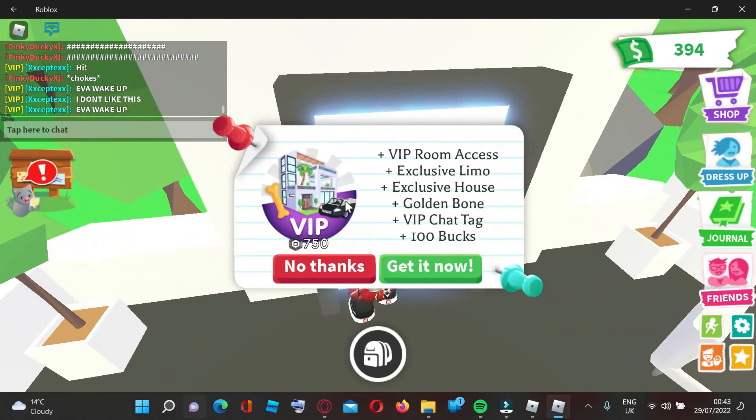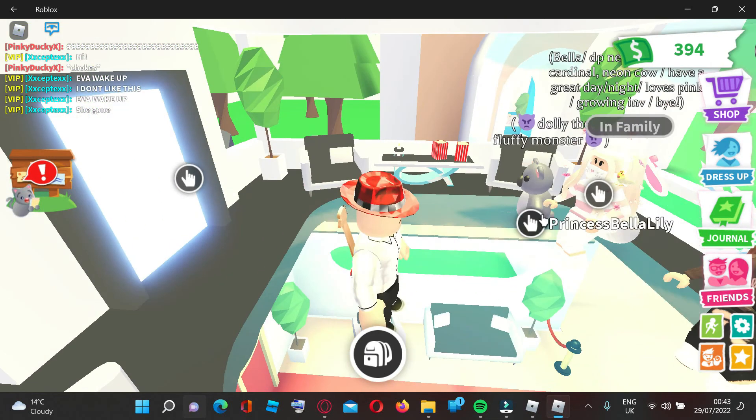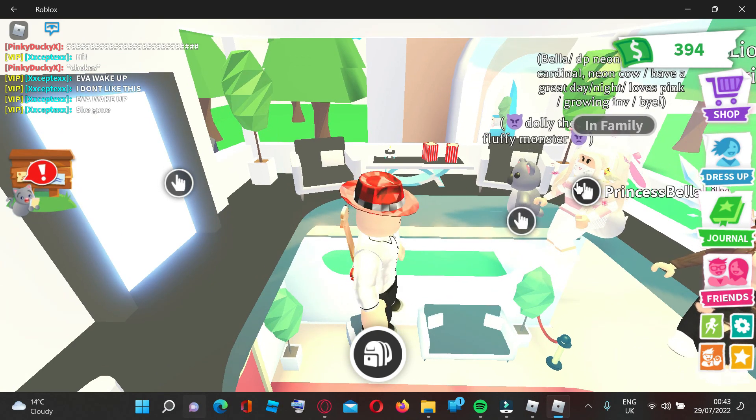As you guys can see, you're now on the balcony to enjoy everything. You can't actually enter here otherwise it will ask you to buy VIP. Now there is a mobile way to do this — shoutout to Princess Bella Lilly right here who came up with this glitch.